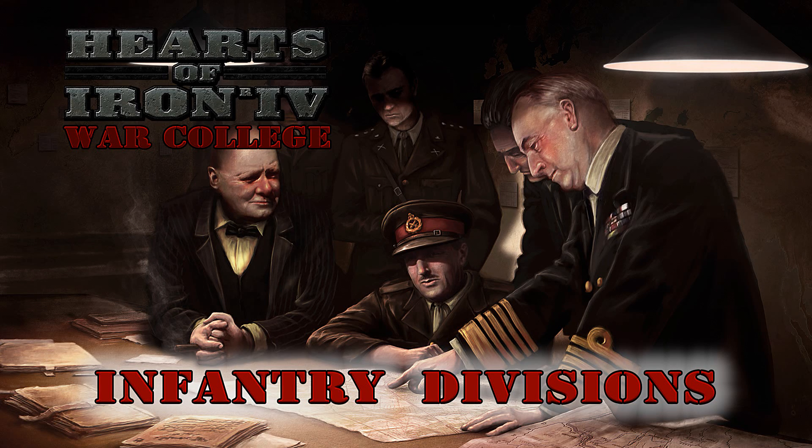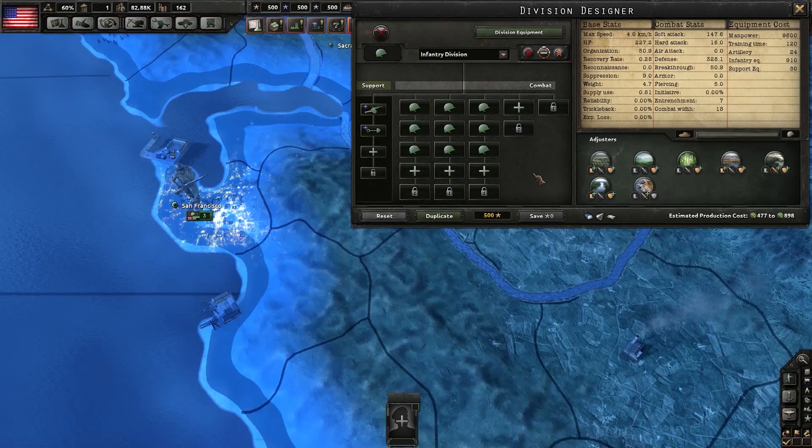Welcome to the Lore Sworn War College for Hearts of Iron IV. You're watching our series on Division Design, and this is Lesson 203: Infantry Divisions. In the previous two videos, we explained what all the combat stats do and went over what each battalion can bring to the table. Now we're going to start putting those battalions together into actual divisions, starting with your basic infantry.